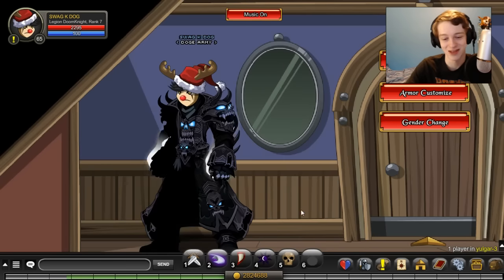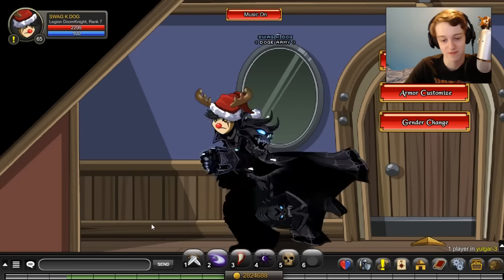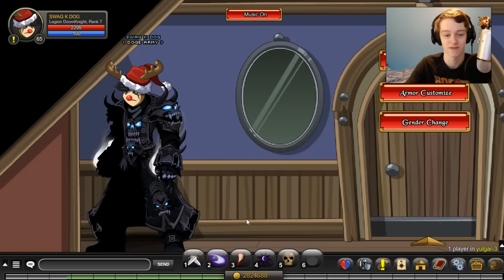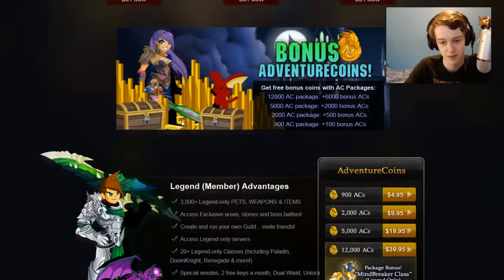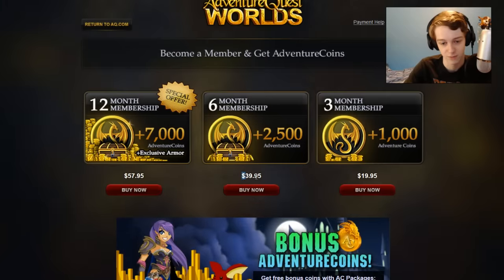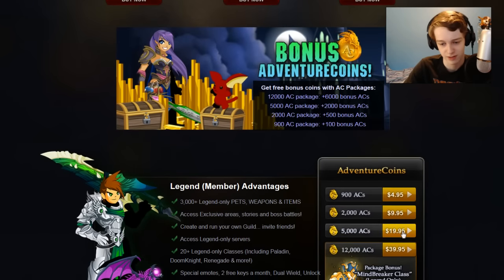What's going on ladies and gentlemen, welcome back to another video. Today we're going to be looking at the package for the month of April in Adventure Quest Worlds. Each month they add a package for two different tiers — the lower tier, which is a minimum of ten dollars, and the higher tier, which is a minimum of forty dollars. You can pick the package you want.